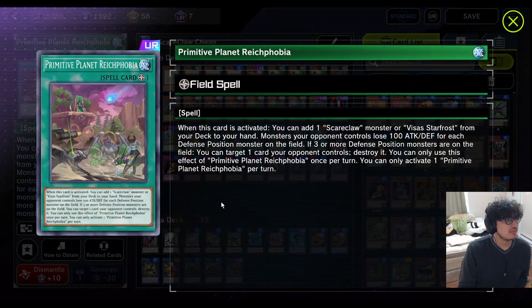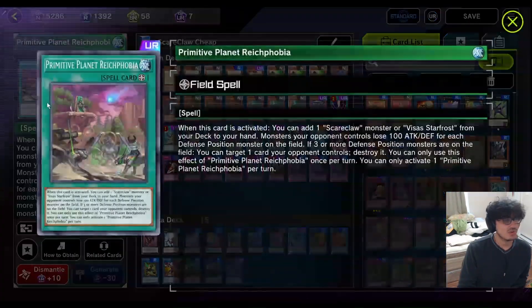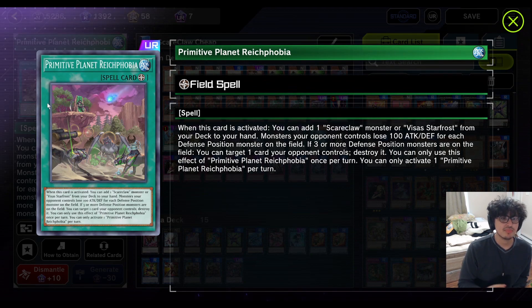This is the field spell I was talking about — and actually it's not even a Scareclaw card, so you can't add it with Reinhardt. But it's so powerful because as soon as you activate it, you add a Scareclaw from your deck to your hand, and you know which one you're adding — obviously Reinhardt. It also has another effect where it lowers the attack and defense of an opponent's monster, and then if there's three or more defense position monsters on the field — yours or your opponent's — you can target one card on the field and destroy it. This card's very important. We're only running one because it's an ultra rare.